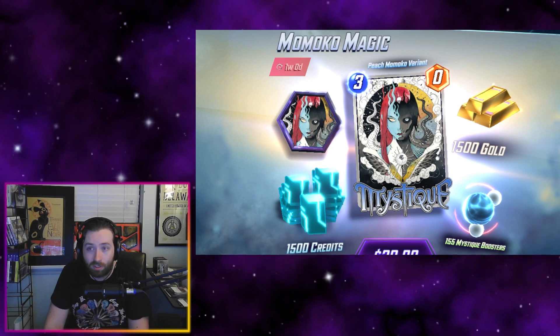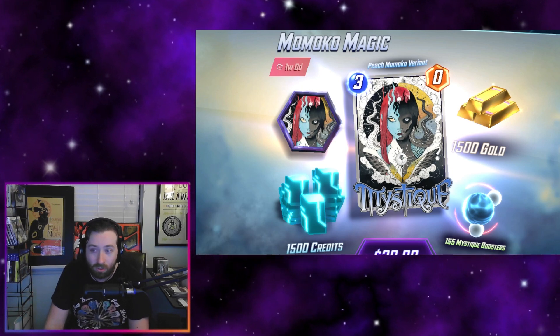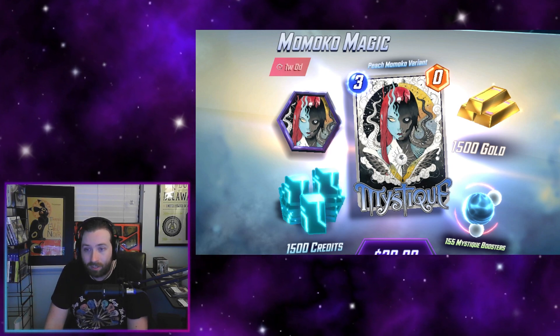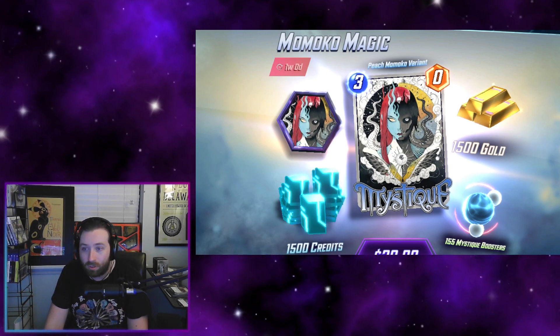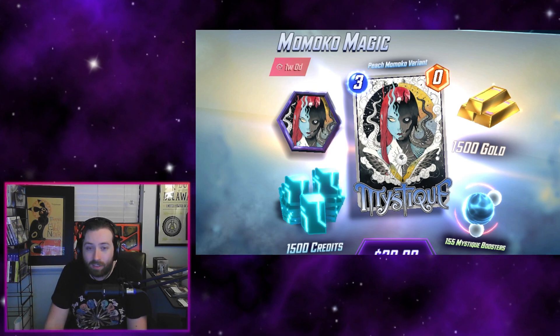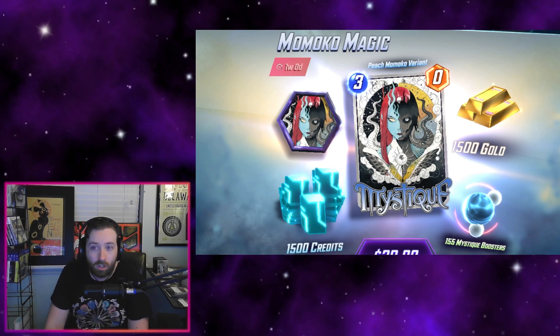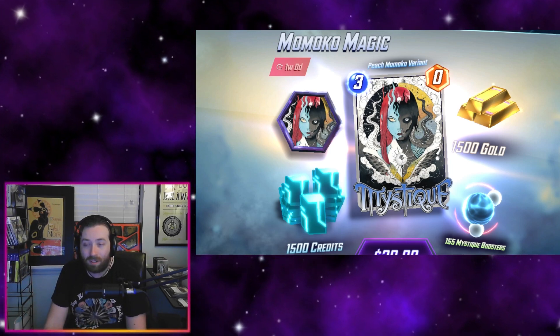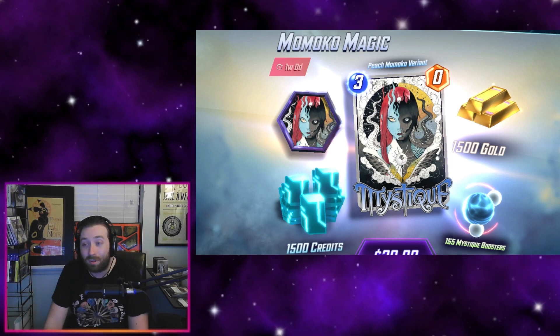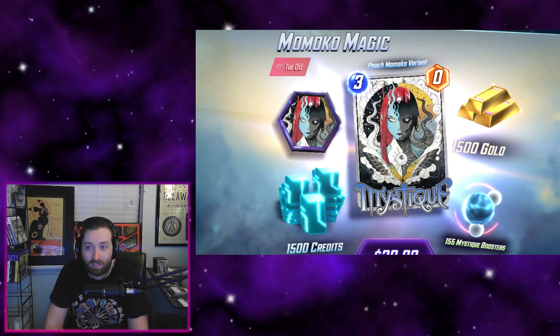That is enough resources to essentially fully upgrade your new variant, which is very nice. I hope they do more stuff like this in the future — getting the amount of credits and boosters needed to max out and go for a split on a new variant you really like, and then the gold on top. If you're just going to buy $20 worth of gold, you get all this stuff as a bonus plus an extra 50 gold.